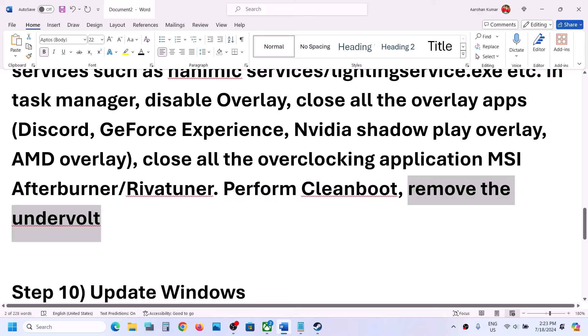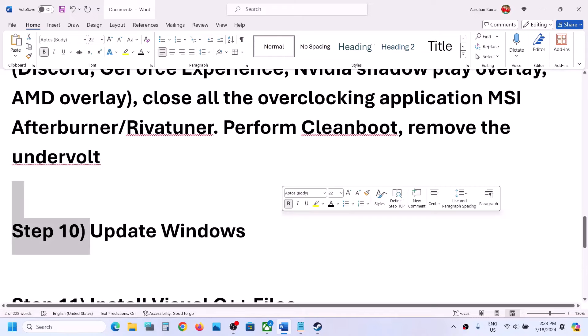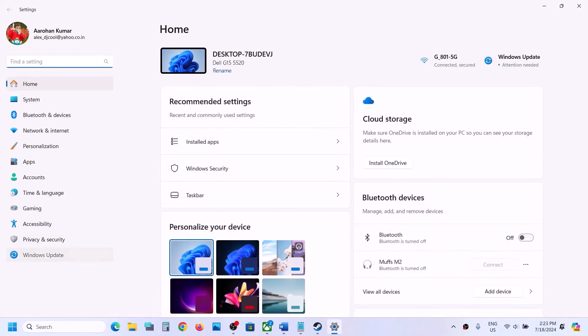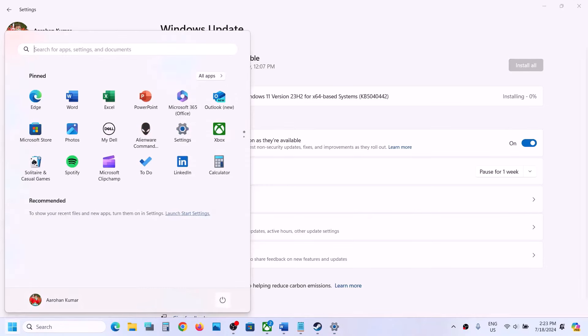Also, if you have undervolted your computer, remove the undervolt and then launch the game. Update your Windows to the latest version — open Windows Update in Settings and click Check for Updates. Once all updates are installed, restart your computer and then launch the game.